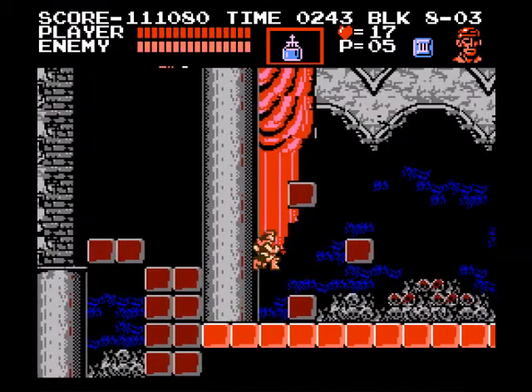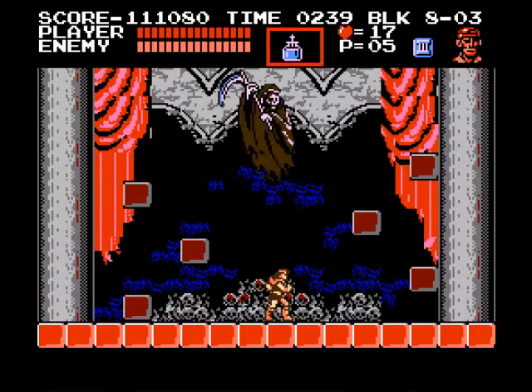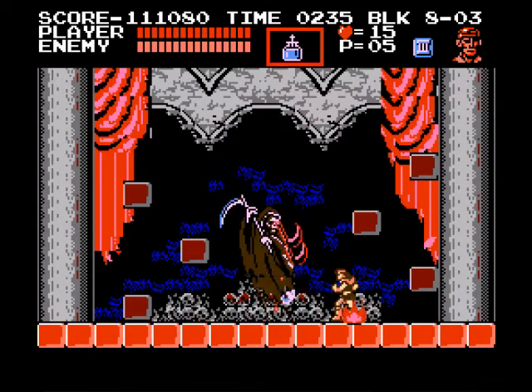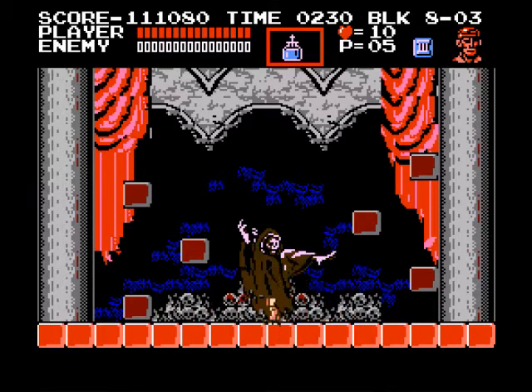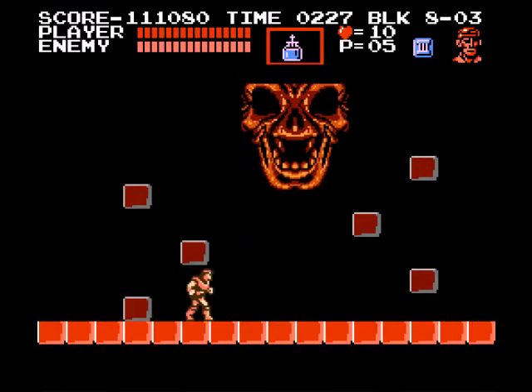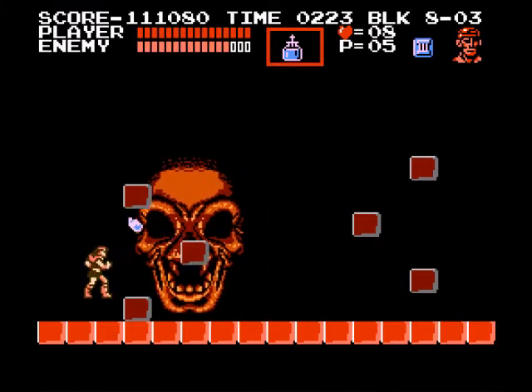Now it's time to fight Death. I have no real organized strategy to fight this guy. The only real plan I have is to throw Holy War at him, and everything that hits you drains a core of your life. I might have this — first form down. The second form is ridiculously easy; all he does is just float around and shoot one scythe on screen at a time.